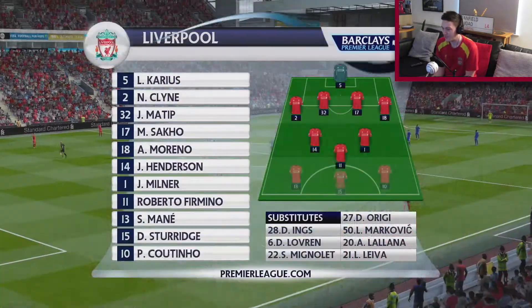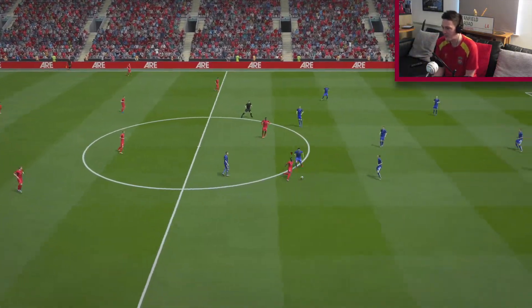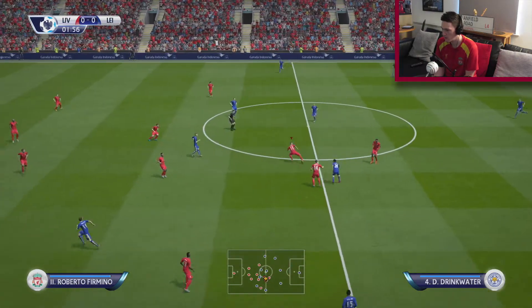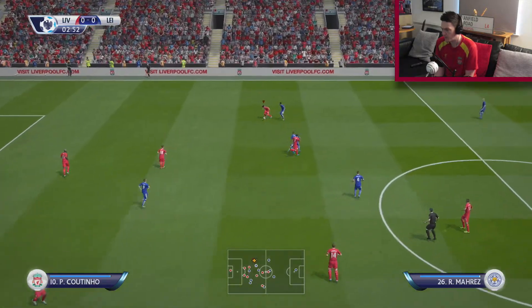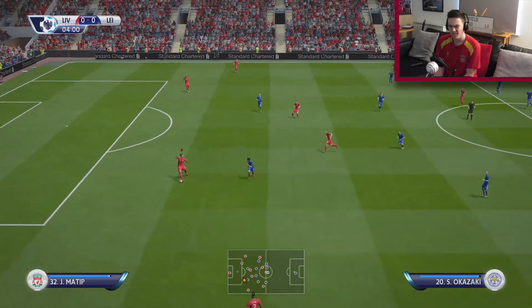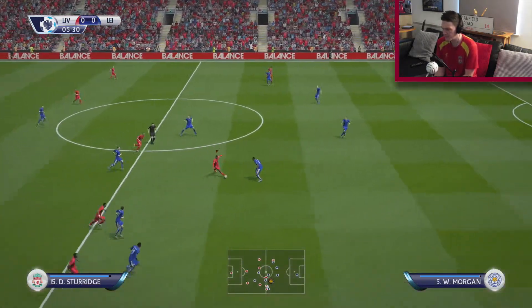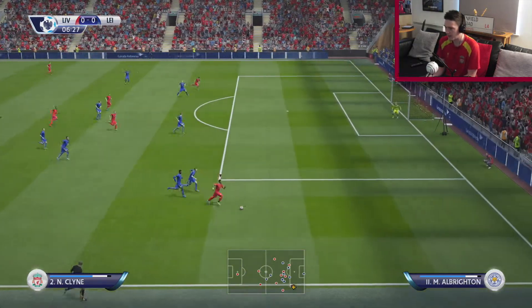This is Liverpool v Leicester City. The kick-off strikes — the first game at Anfield in the Premier League season is underway and we are going to predict the score. We're back doing another FIFA Predicts video. We had a little break for the international break. I was going to do one for Wales, however, did you know Moldova aren't actually on FIFA 16? So I can't really do it. I've got a good feeling about this game because Leicester are good and we play well against the good teams.